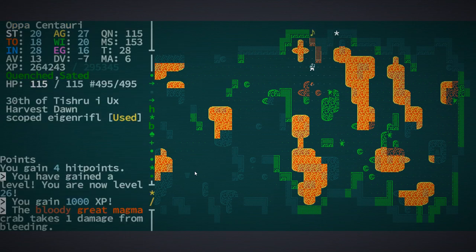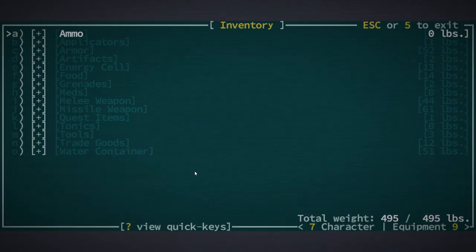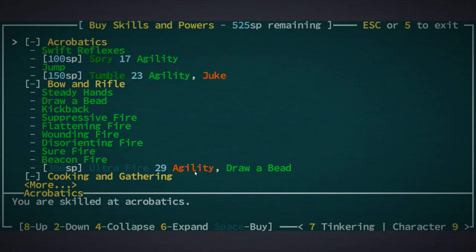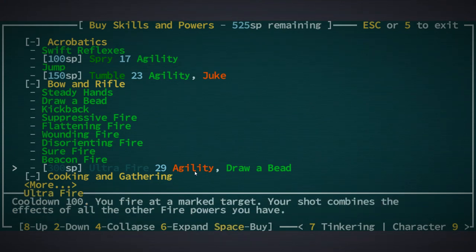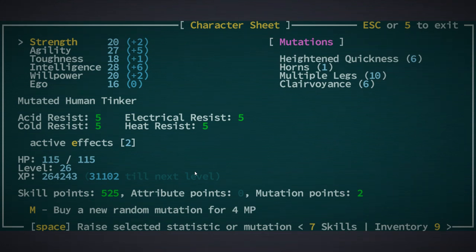Level 26 - that's kind of cool! Now the question is what do I want to do with that level. I've been saving up for that ultra fire - that'd be so cool to have. Still no attribute point. I could up our clairvoyance some more.